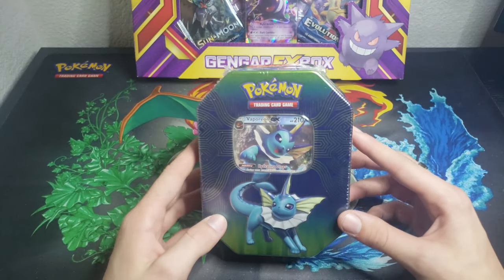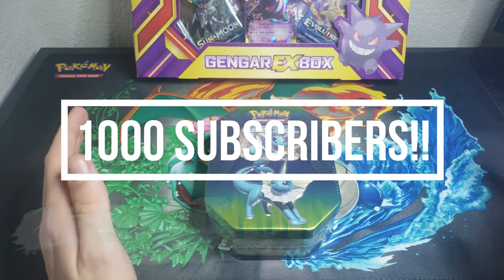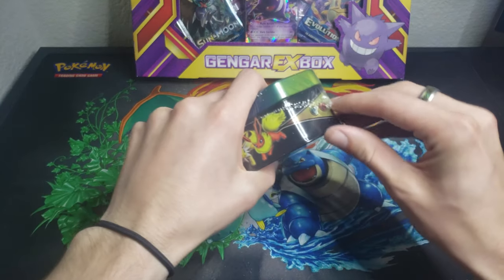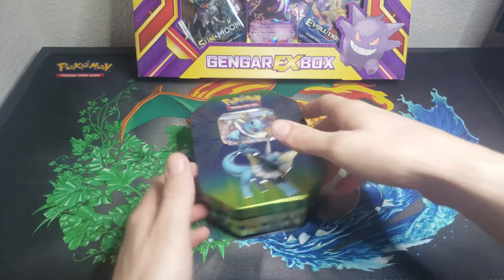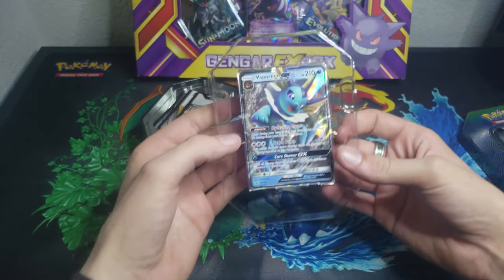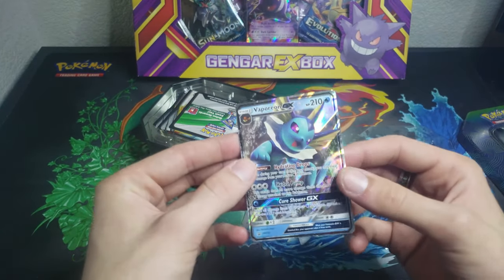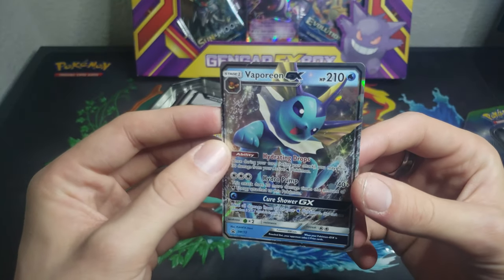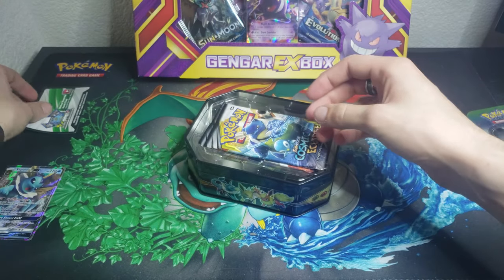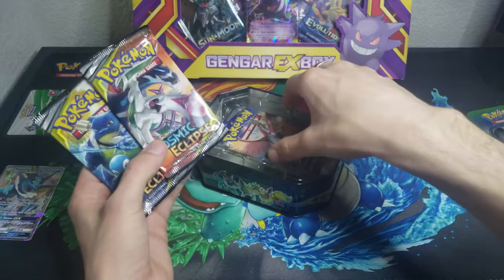Before we do, guys, consider hitting that subscribe button — we are on the road to 1,000 subscribers, we've set a pretty large goal for ourselves on the channel. Now I have some unfortunate news for my code card goblins out there — today I will be trying to save some of these code cards for myself. Look at this Vaporeon GX promo, absolutely gorgeous — actually really nice for a promo. And of course we've got the code card, which I'm just gonna set over there. We got two Cosmic Eclipse, Burning Shadows, and a Steam Siege.